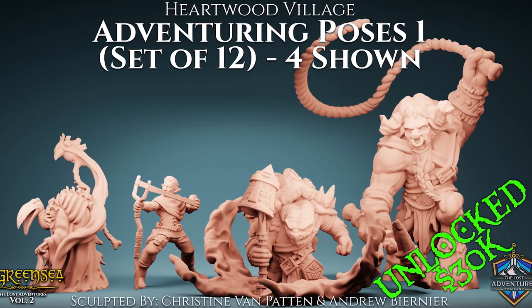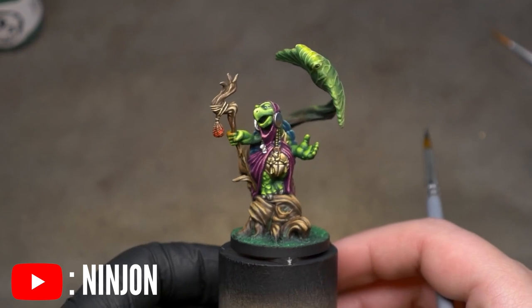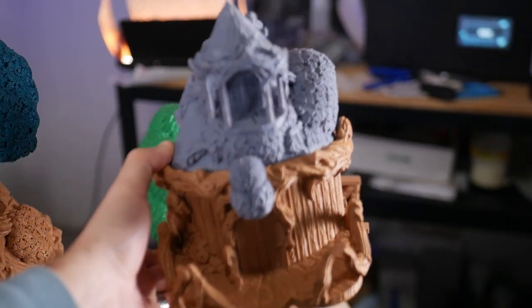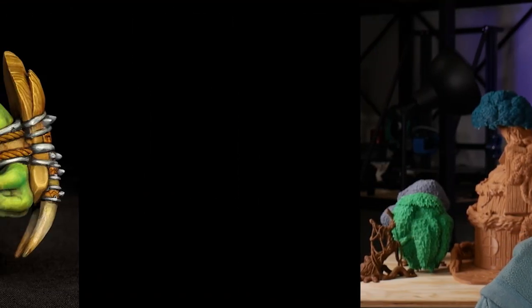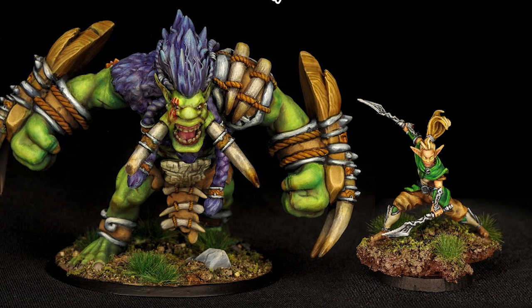We've also unlocked over eight stretch goals and counting, like new dynamic adventuring poses in case your players want to play as the NPCs — believe me, it's going to happen. I think this druid looks super cool; I might be tempted to start a turtle folk druid in my next D&D campaign. New additions to Heartwood Village, like tree bases for the buildings, and new monsters and factions like the Amber Huss Forest Trolls and their turf rivals, the Atari Wood Elves.